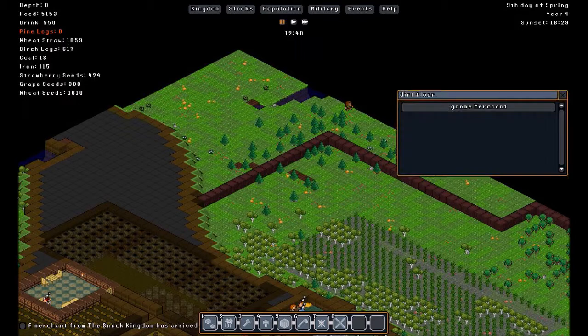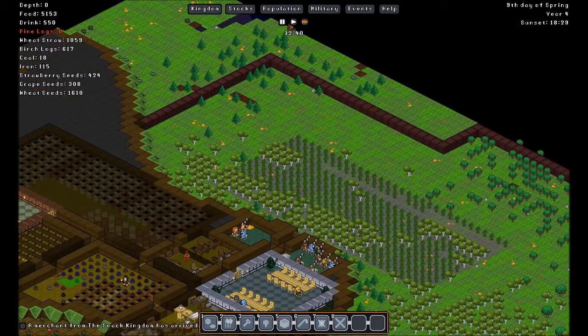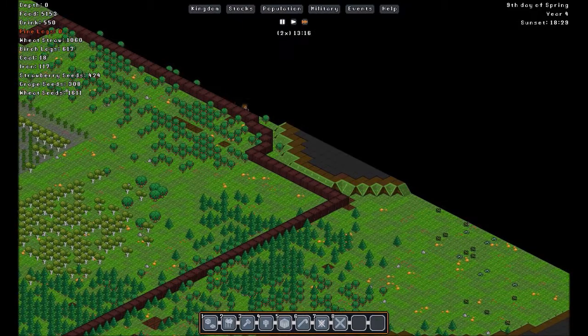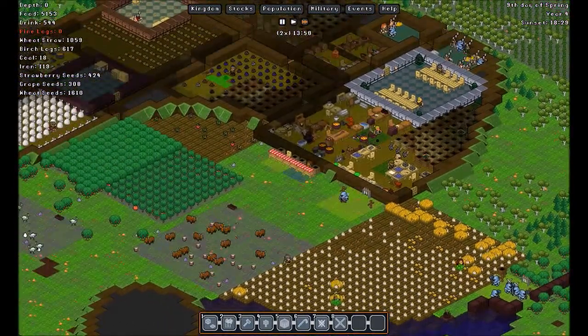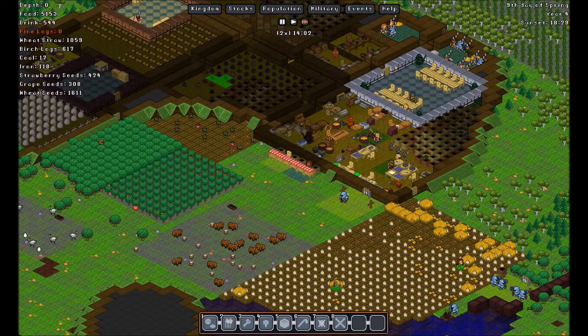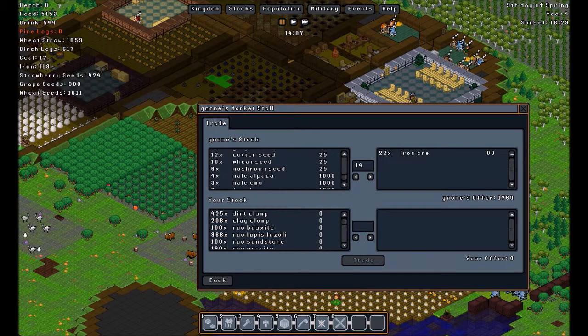A merchant has arrived from the snack kingdom. What just happened here? Oh, there we go — it's a bear. You can come back, the bear is gone. Let's see what she has brought — she's unhappy. Interesting, maybe because of the bear. Let's see if buying her stuff will make her happy.